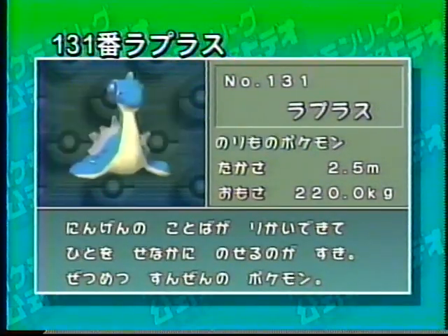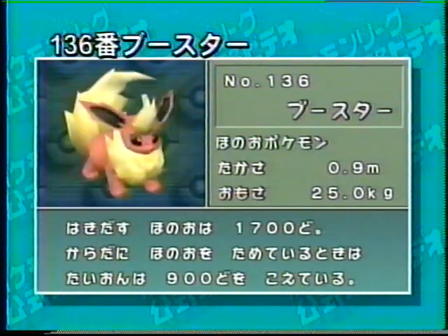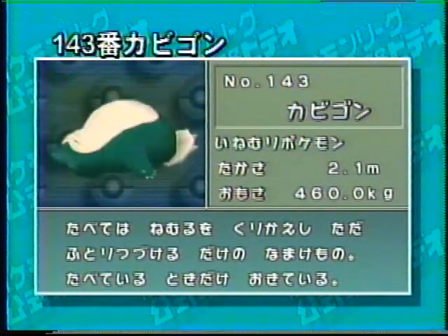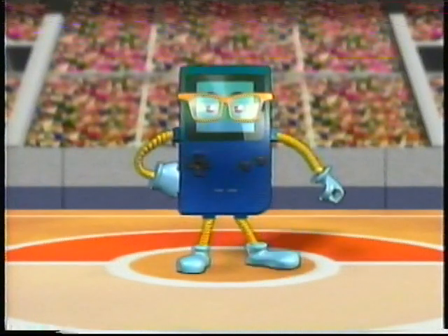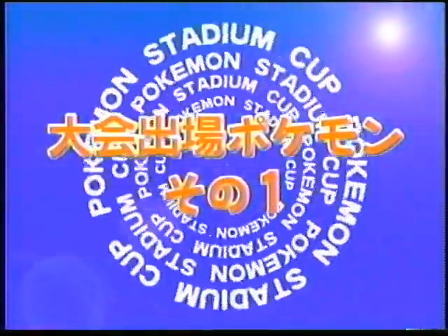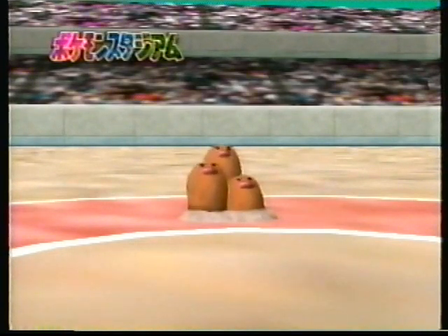113番ラッキー、115番ガルーラ、121番スターミー、123番ストライク、124番ルージュラ、127番カイロス、128番ケンタロス、130番ギャラドス、131番ラプラス、132番メタモン、134番シャワーズ、135番サンダース、136番ブースター、142番プテラ、143番カビゴン。大会出場ポケモン33体はチェックOKかな。これでルール紹介はバッチリ。いよいよポケモンスタジアムカップの攻略に入るぞ。